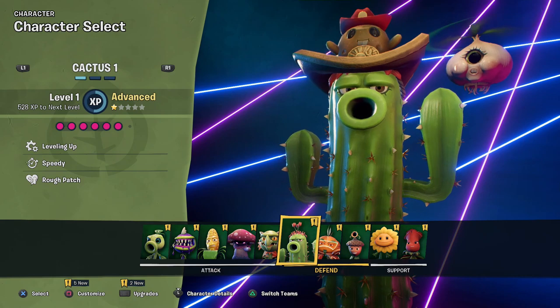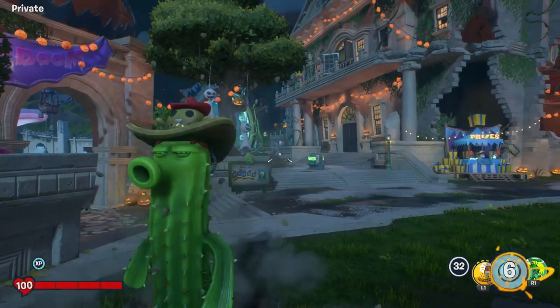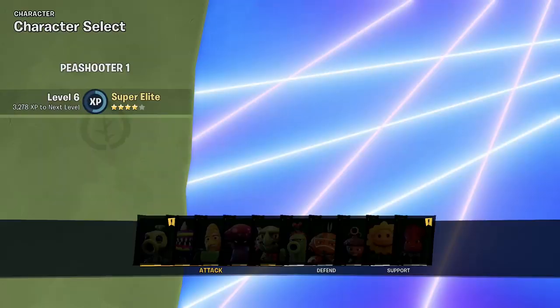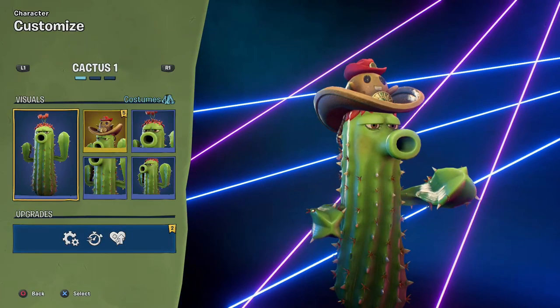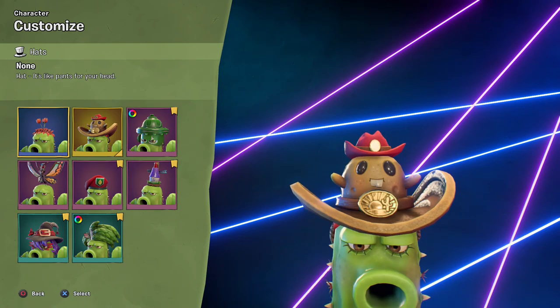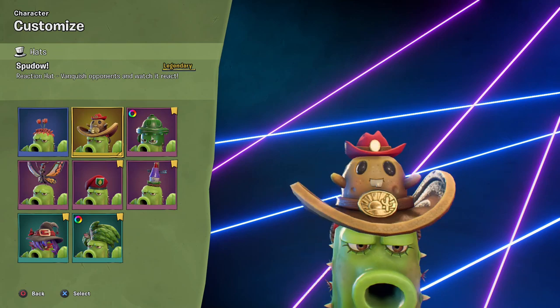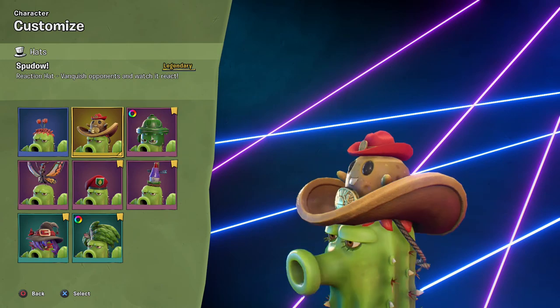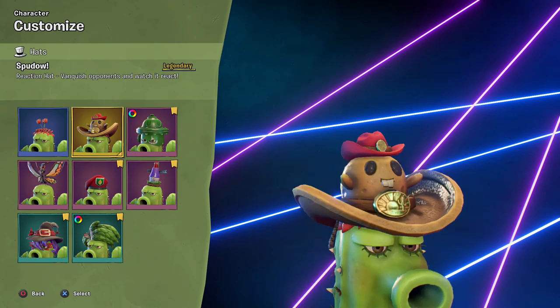Welcome back to Plants vs. Zombies Battle for Neighborville. Today we are taking a look at a brand new legendary hat. This one is a high contender for being my favorite legendary hat ever, and I haven't even seen the animation for it. As you can see, it is the Spadow — he's so cute on top of the cactus's head, just reaching out for a big hug. He's sort of like part cowboy hat, and on top of him is another cowboy hat.